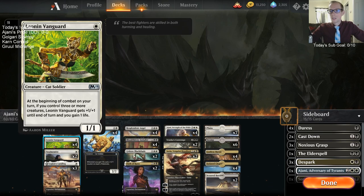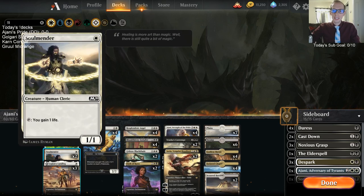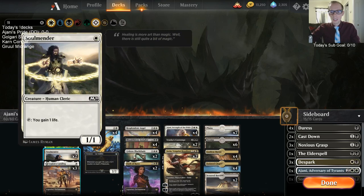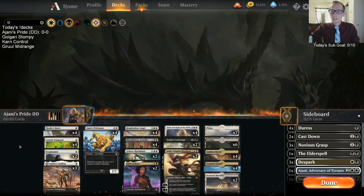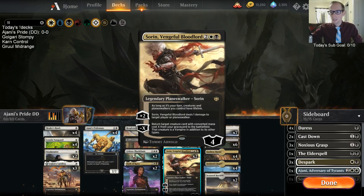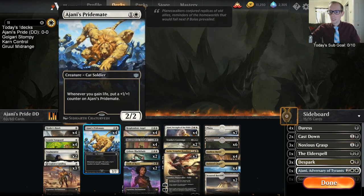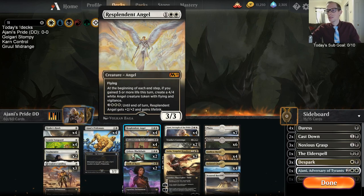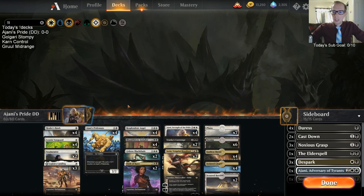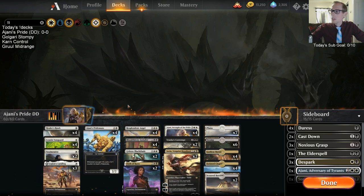We'll actually have 12 pride mates total because Ajani keeps making more, plus we have the Bloodthirsty Aerialists which also get a counter whenever you gain life — so basically another pride mate. The deck also runs Healer's Hawks for lifelink, Leaning Vanguard which can gain life and triggers life gain with three creatures, Soul Mender which isn't great but synergizes with our life-gain theme, and Resplendent Angel since we're gaining five life a turn. Someone suggests midnight reaper would be great here.